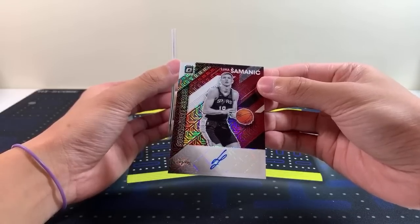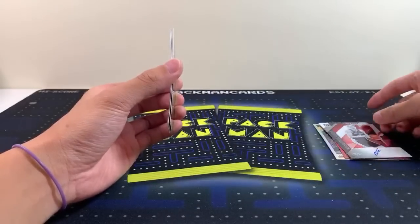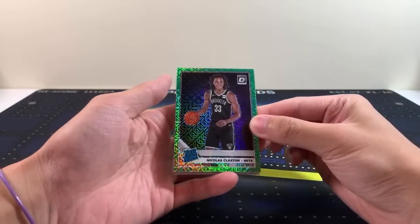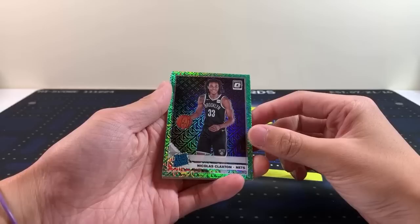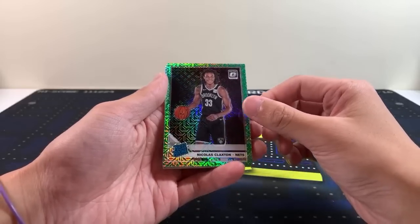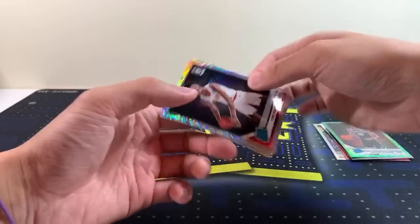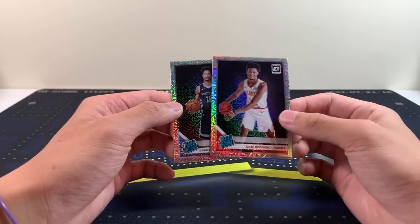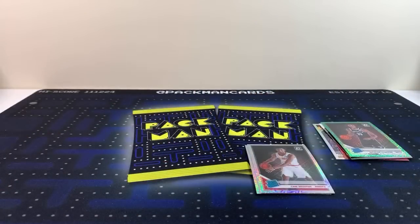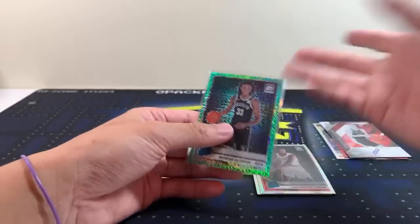Signature Series for the Spurs. Dragon Scale — Nick Claxton for the Nets, a nice braided rookie. The Nets are even tougher to find now, I'm pretty sure they're paired with someone. We get a Dragon super short print — Nick Claxton, Cam Reddish, Brandon Clark. Not too bad! Highlighted of course by that Dragon Scale. Optic Choice always has those kind of funky animal pattern cards. Next is Prism Choice — if we can get a nice Tiger rookie, that'd be nice.